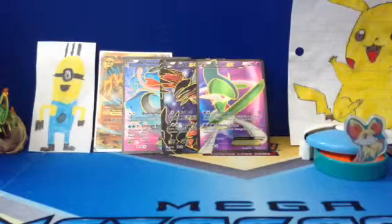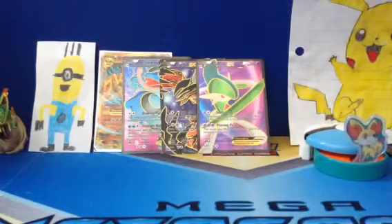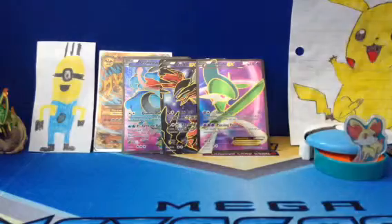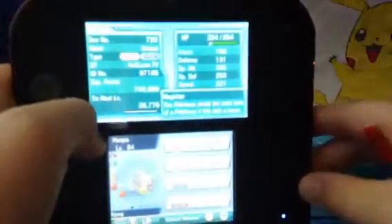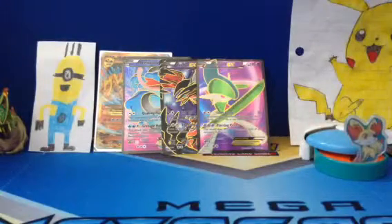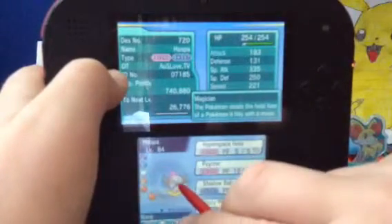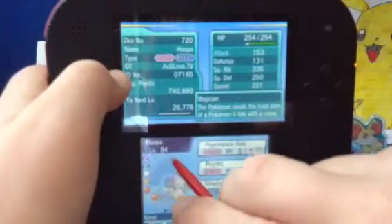I just traded my Darkrai level 100 shiny. You'll never believe it but I got Hoopa — Hoopa, level 84.